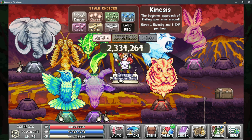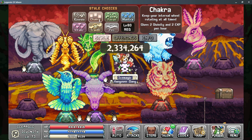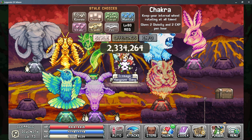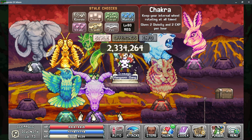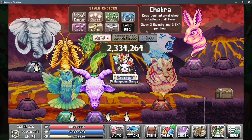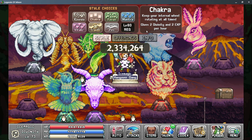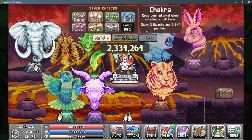For Kinesis, when you start out, you'll gain one Divinity Point as well as one EXP per hour. As you get a few levels, you'll unlock Chakra, which will give you a little bit more Divinity and EXP per hour. Keep in mind that these are all base values, so any multipliers you can unlock will directly increase these values, however it doesn't reflect on this page.